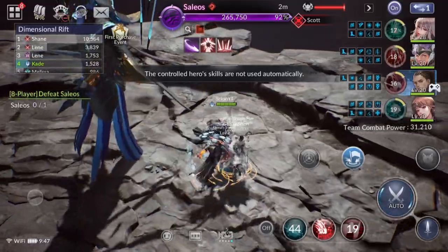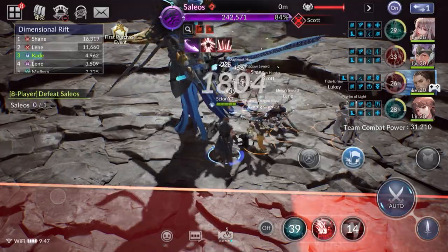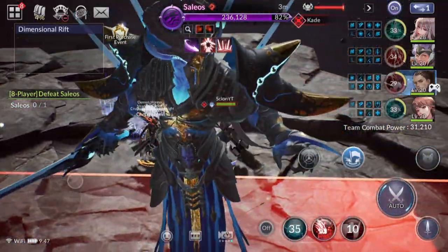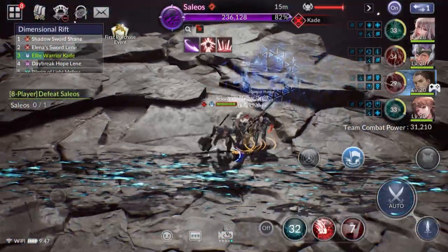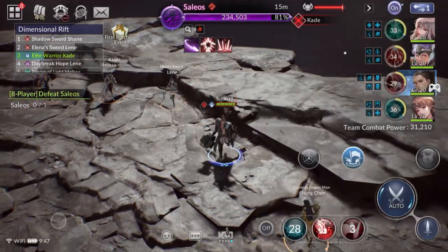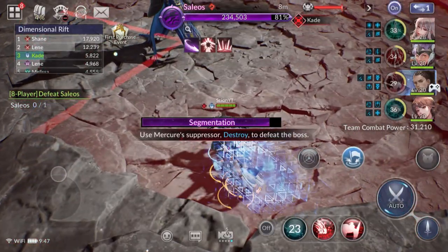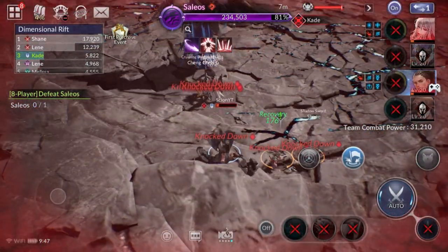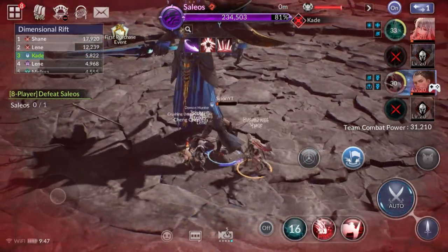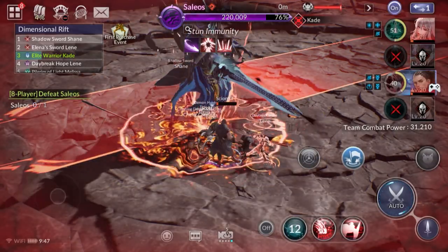All eight characters are controlled right here. If I want to get them out of stuff and move them, I'll stay here for now and let them do that. You absolutely need to play like this — oh no, that knocked everybody! That's my fault, I got everybody killed. But you see, if I was on auto, everybody would have died anyway.